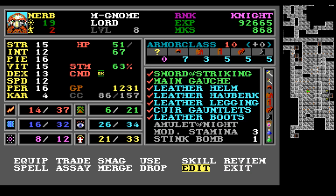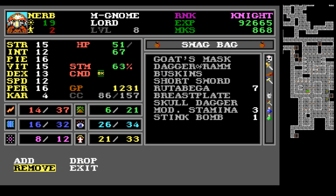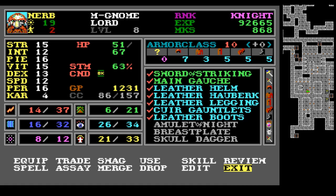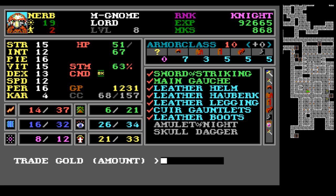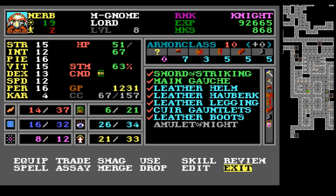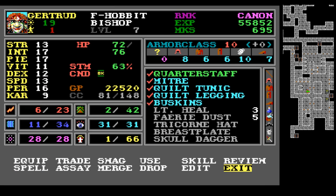Let's review Nurb — I know he's got some stuff. Let's put those in the swag bag and remove some things. We'll trade this stuff to Gertrude. The Amulet of Night — I think we identified that earlier. I don't remember what it does; I think it casts something. We can send it over to her and ID it again. She's probably got enough stuff to check out for the moment — she didn't have that many MP anyway.